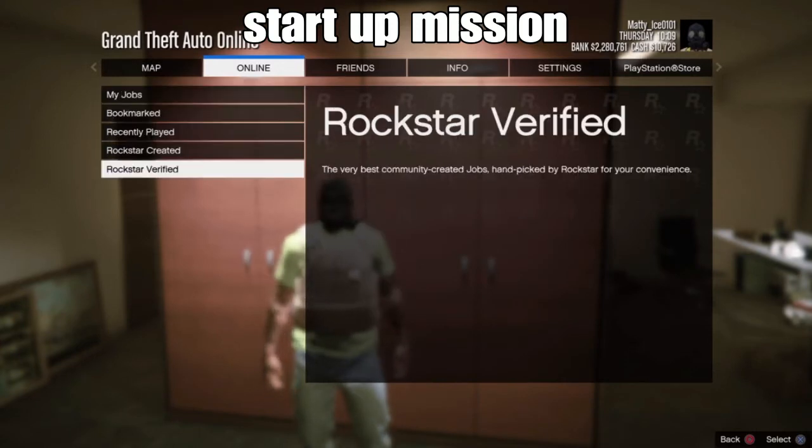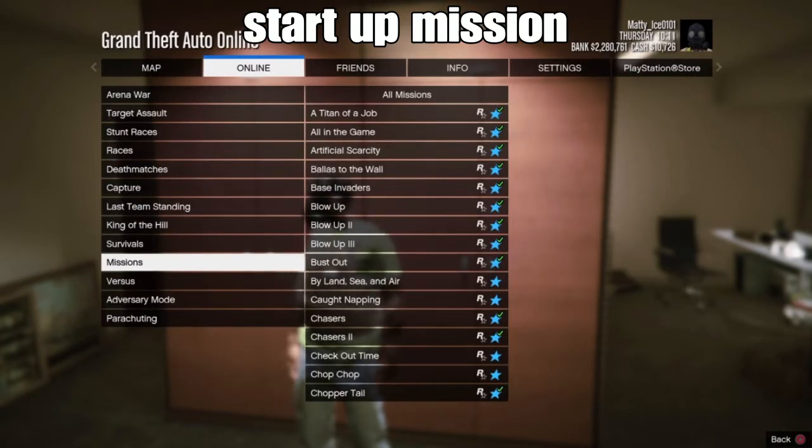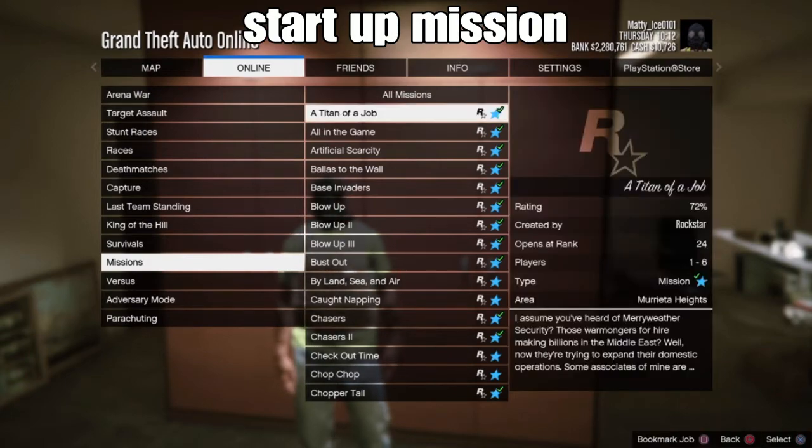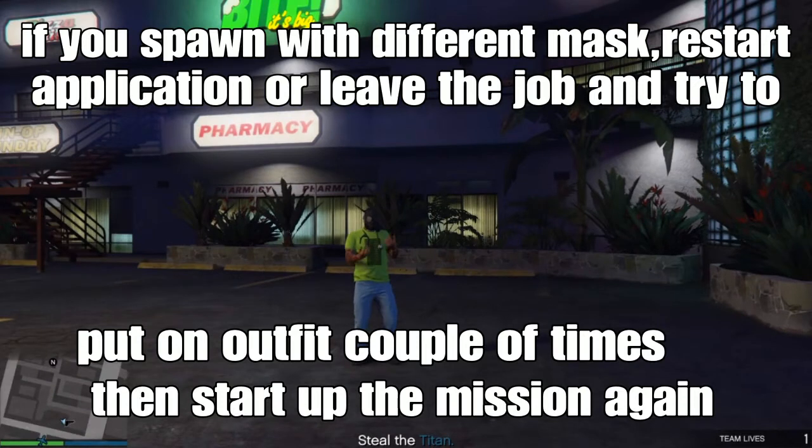Start any type of mission that allows you to go into the gun store. For us, we're starting the first mission called Tynia Joe. Any type of mission of your choice that allows you to enter the gun store will work — it's easy and simple.